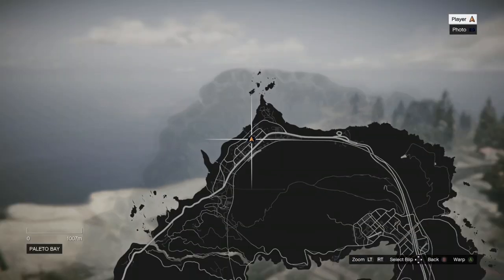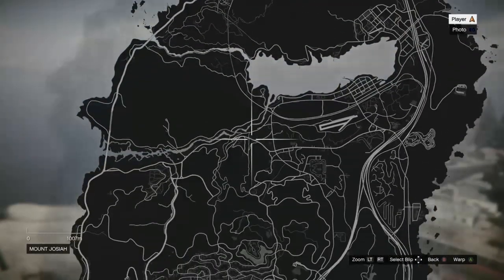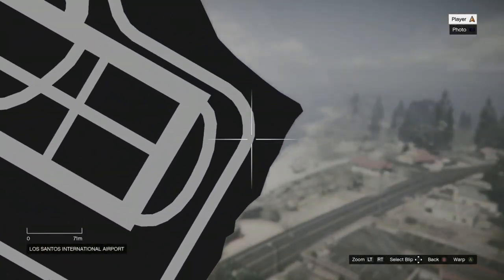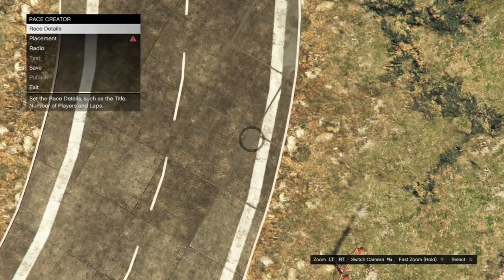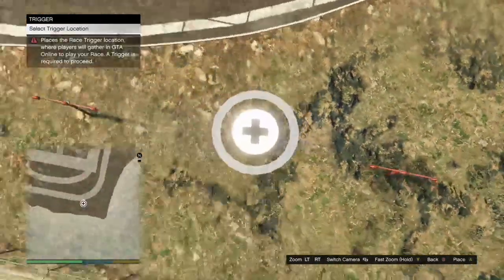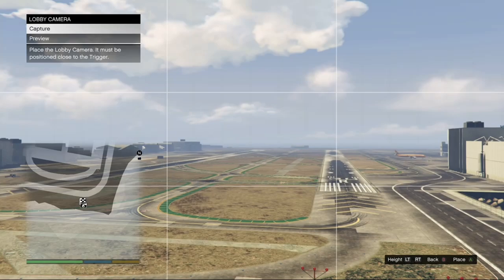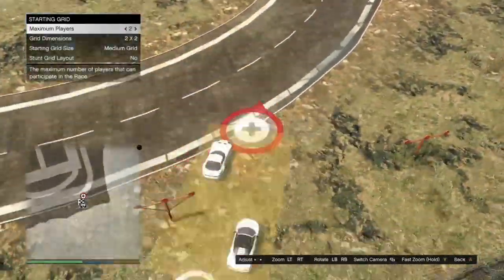Put the route type on Point to Point. Once you've got that, hit your pause button, open up your map, and warp over to the airport. When you get loaded in at the airport, hit your back button, click on Placement, click on Place Triggers, go ahead and place it down, back out of that, click on Lobby Camera, take it, back out, and click on Checkpoints.